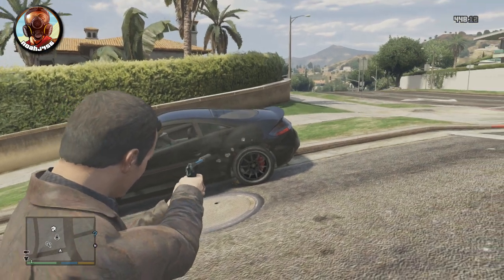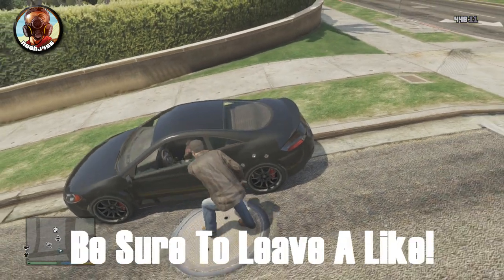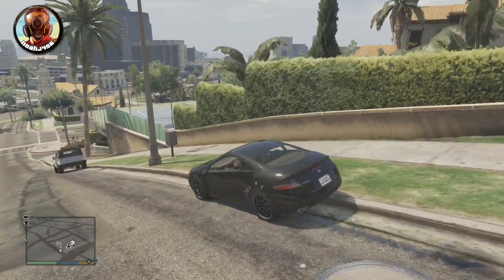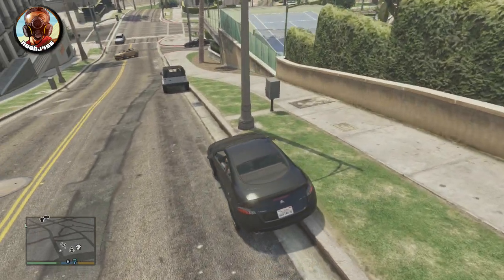Basically what you want to do is just go to the back left tire of the car. You just need to shoot around the wheel well until you see some gasoline start leaking out of the car. This actually hits the tank in the back of the car and it starts leaving a trail of gasoline. I try to just keep it slow here so you can actually see the trail of gasoline — you can see it being left on the street.